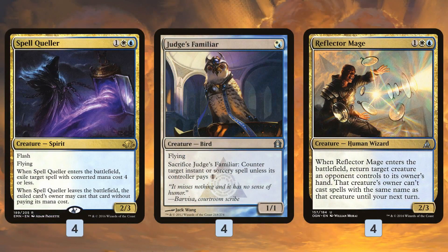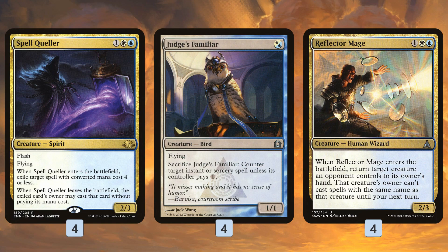We also have some disruptive creatures. Spell Queller is kind of a trick from the standard deck, really insane for just two mana with Monument. It hits a lot of stuff — apart from Tron and various Eldrazi-based decks, most threats in the Modern format come in under four converted mana cost, so Spell Queller just gets rid of almost anything. Judge's Familiar gives us disruption from turn one, making people play off curve.